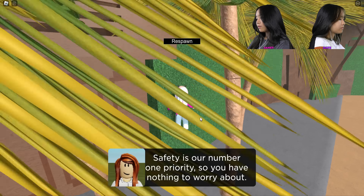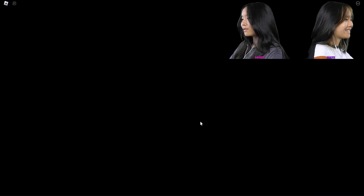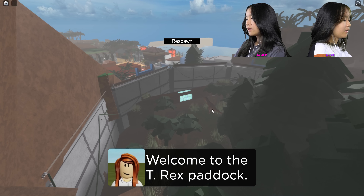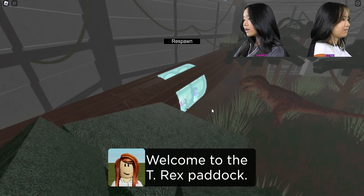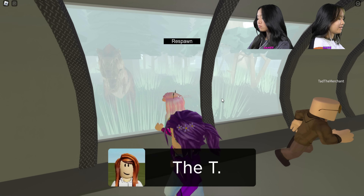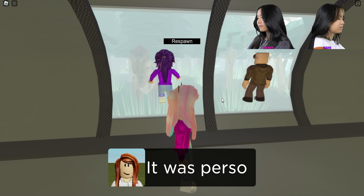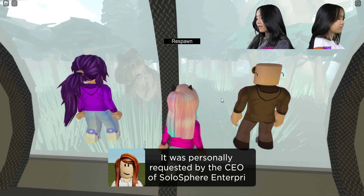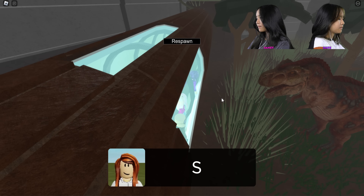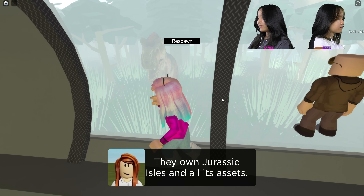Now time to do what Jurassic Isles is all about! Oh my gosh — there's a dinosaur! Welcome to the T-Rex paddock! Whoa, this is so cool. I remember this part of the movie! The T-Rex was actually one of the first dinosaurs we created — it was personally requested by the CEO of Solosphere Enterprises, the company that owns Jurassic Isles.